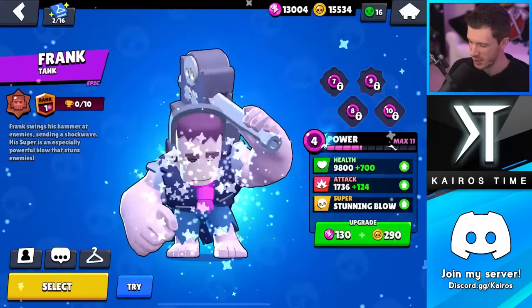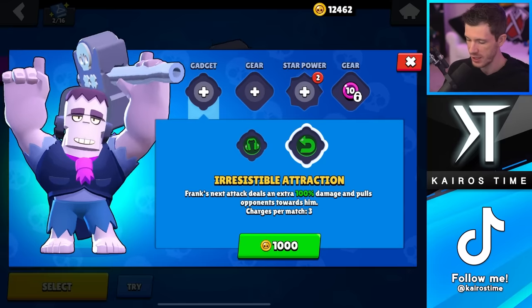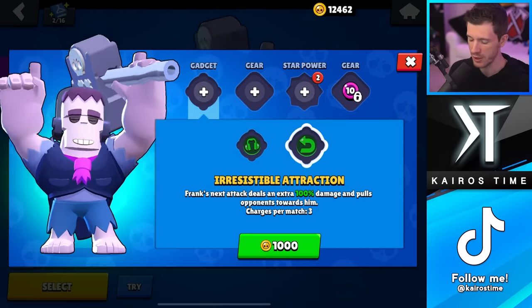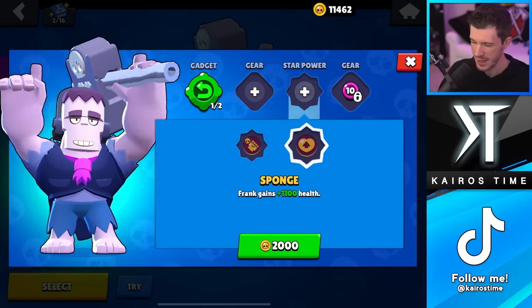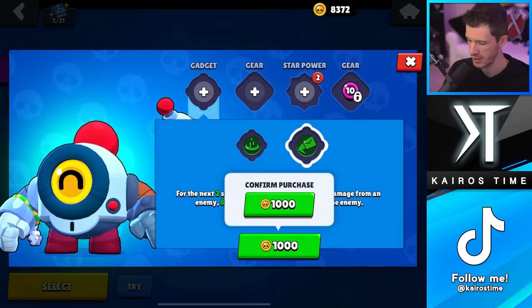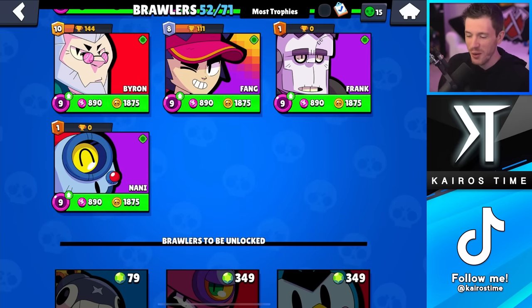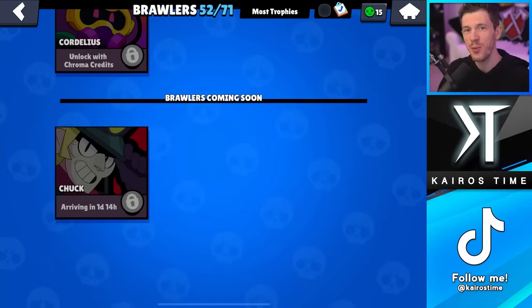Let's upgrade Frank and Nani to power nine - that's seven, eight, nine. Frank's better gadget: I like active noise cancellation a lot, but 100% extra damage and pulls opponents towards him - I think that's the better option, so we'll go ahead and grab that for Frank. Not going to worry about either star powers - I don't think they're quite worth it where my account is at yet. Now we upgrade Nani to power nine as well. I definitely think return to sender is the better option for Nani, so we'll grab that. It'll be a while before I get a star power for her. Two new brawlers from today - that is absolutely insane. Plus in a couple of days we're going to be getting Chuck as well, and Chuck is a lot of fun.